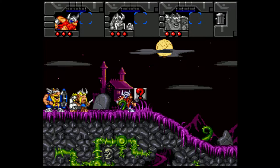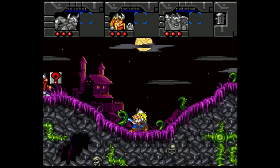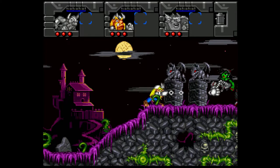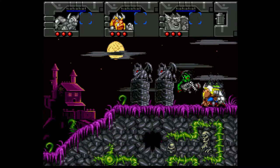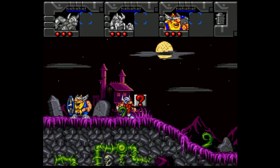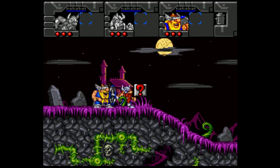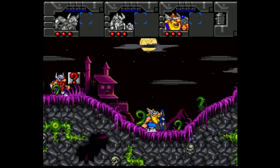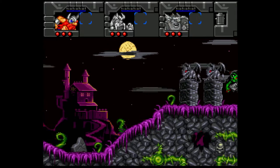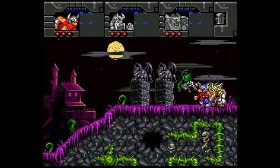But if I press R now, I go to Baleog. He cannot jump, but he can use a sword and he has an arm like that. So what I now have to do is just take everyone to the right. And of course we have Olaf — he's just the shield. As you can see, I can only use one at a time, which means if someone gets attacked while I'm someone else, they most likely will die.